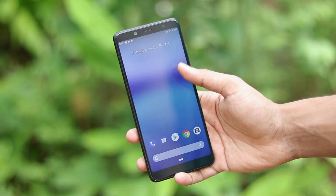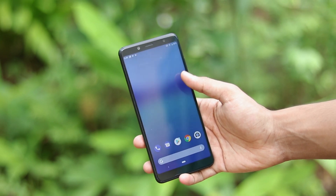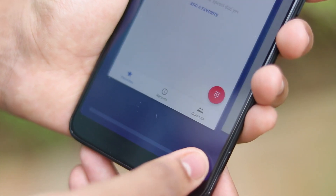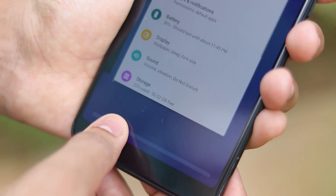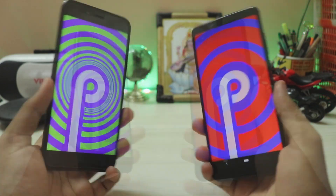Welcome back to another video. Today we're taking a look at Developer Preview 4 of Android P GSI on the Redmi Note 5 Pro and the Mi A1. We won't be focusing too much on the Mi A1 because it has a smaller screen and no nav bar, so it's more relevant to review on the Note 5 Pro.